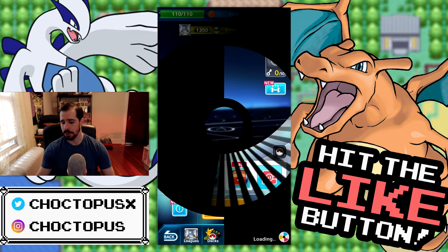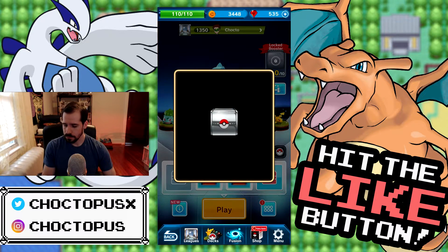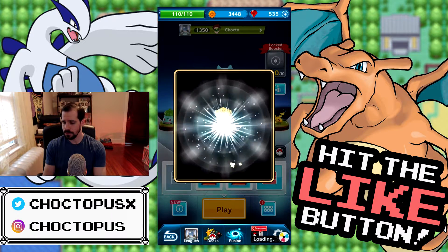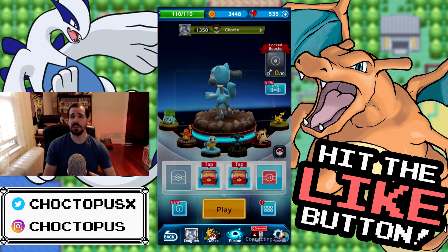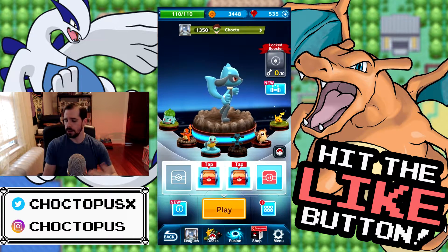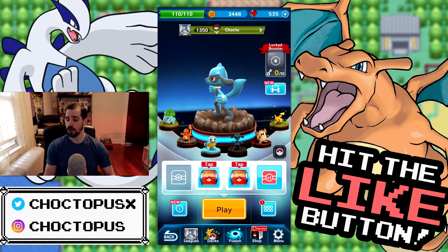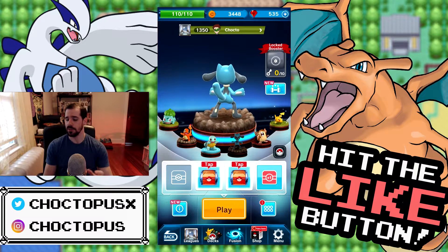We're going to start with the boxes we have. First one - we got a Nidoran male common, and we got an Ingot R. Let's open these other boxes, which I think that was a single box. These will give us some more.